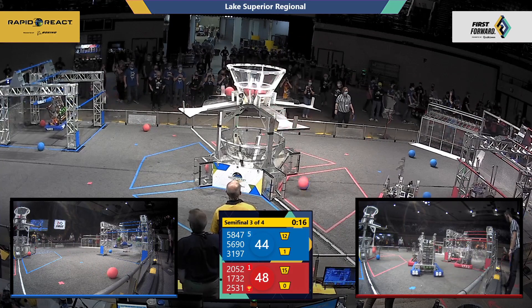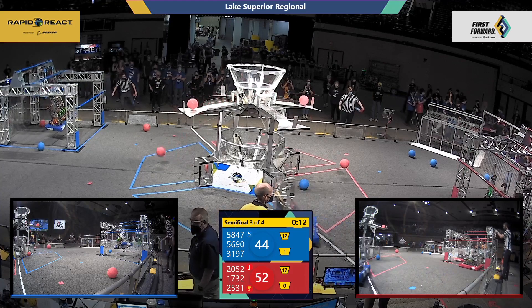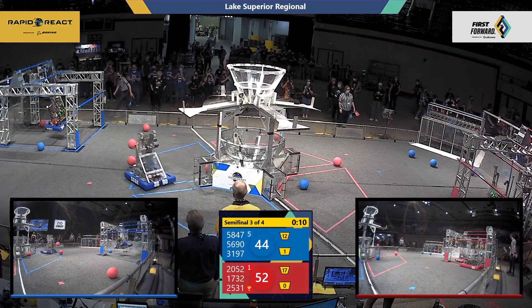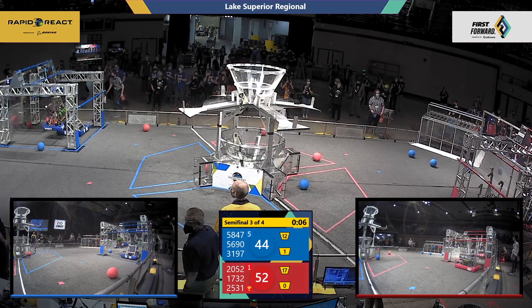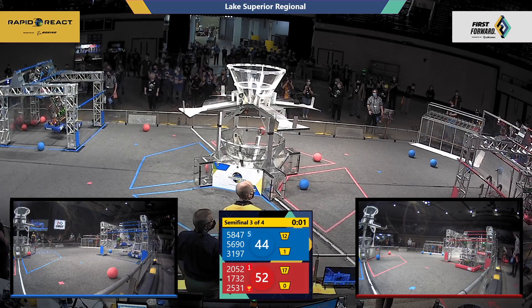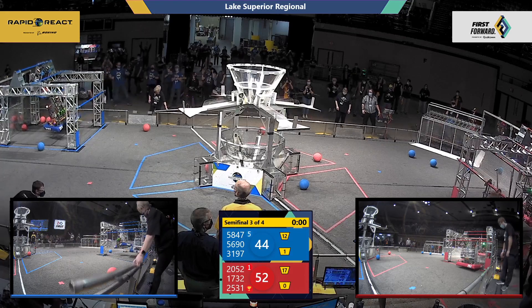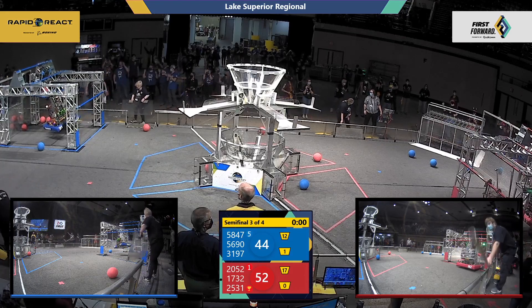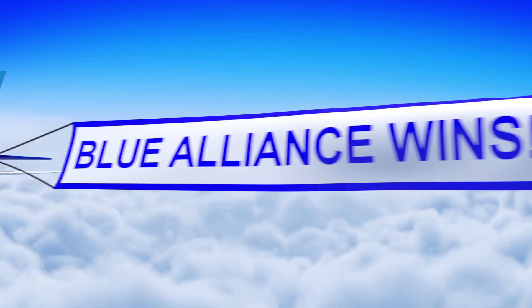It is neck to neck. Cargo is going in for the red alliance as they are trying to get cargo up and trying to get their robots up to get those hanging points. We have eight seconds left in this match and robots are climbing — five, four, three, two, one. We will see how that hanging affects this match as our score is tallied. The blue alliance wins!